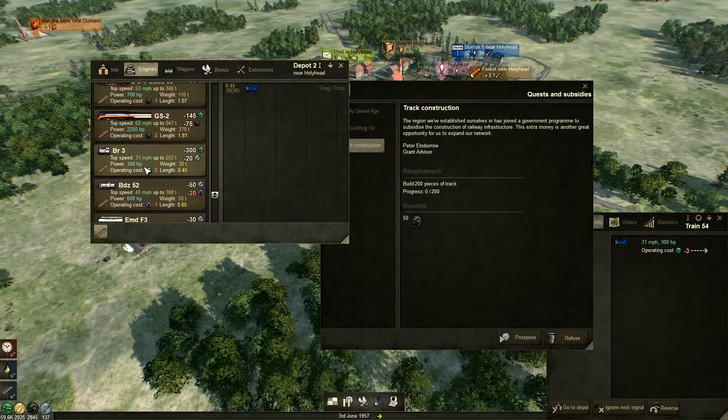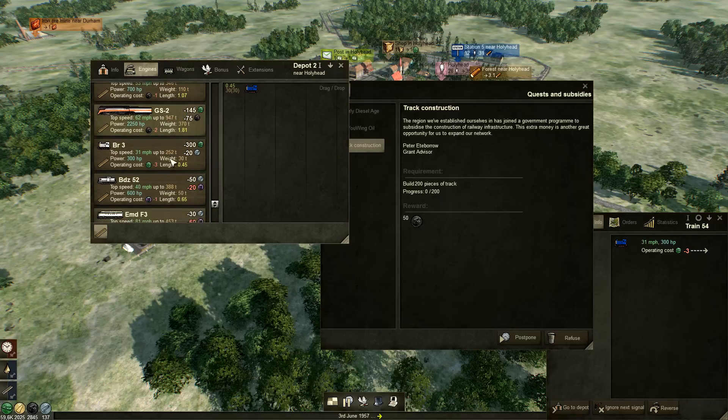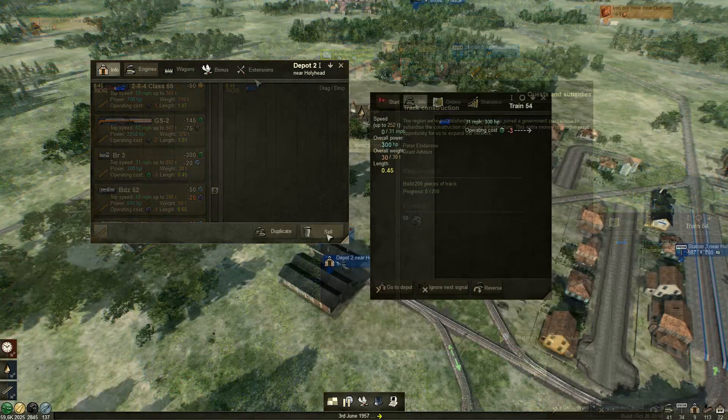That might be an idea to double-head those for short distances, just for pulling power. These are not really worth it - they might as well just go with these. I guess they could become useful. The AMD F3 looks like it could really nail passenger routes at 81 miles per hour. They can carry 453 tons - nothing like this thing. This is what we're going to use then. Sell that.